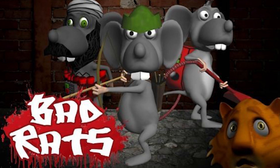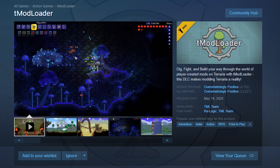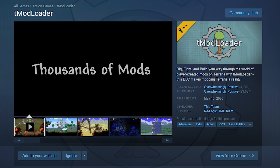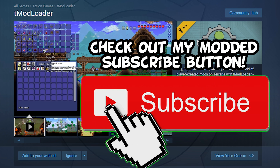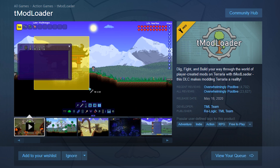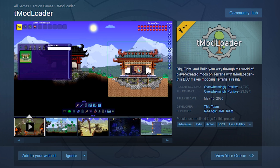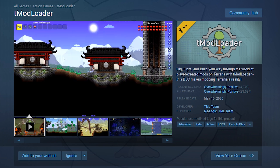If that's not a sign of legitimacy, I don't know what is. This does not come by default with Terraria 1.4, so you'll have to download it — which is super easy if you've installed anything on Steam. As you can see from this promotional video, there are all kinds of interesting mods you can get.